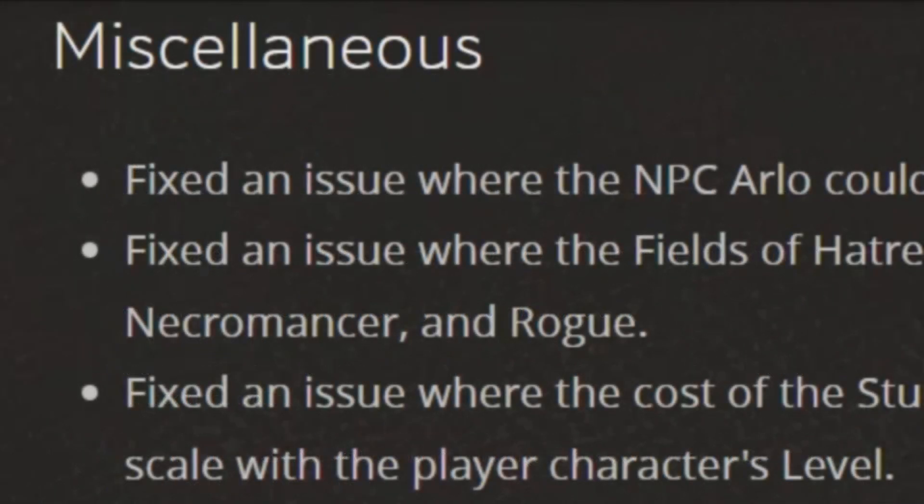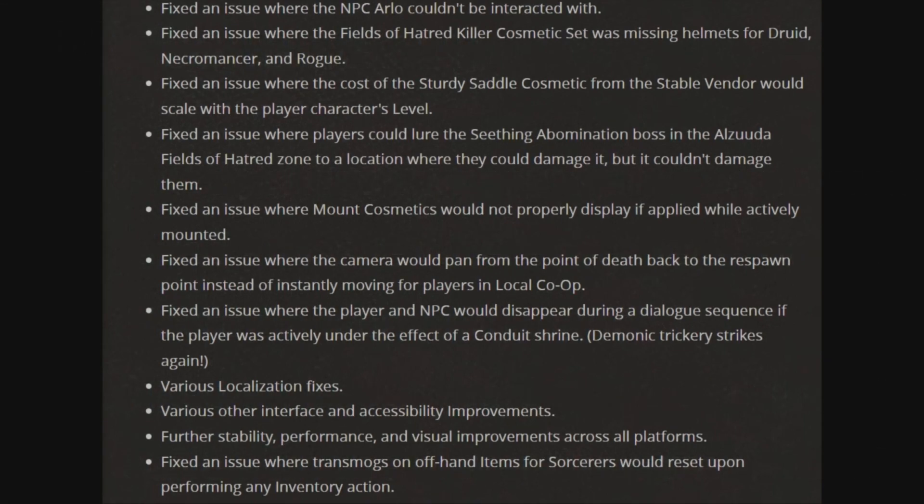Next up we have Miscellaneous. Fixed the issue where NPC Arlo couldn't be interacted with. Fixed the issue where the Field of Hatred killer cosmetic set was missing helmets for the Druid, Necromancer, and Rogue. Fixed the issue where the cost of the Sturdy Saddle cosmetic from the Stable Vendor would scale with the player's character level — that explains why it was so high. Fixed the issue where players could lure the Seething Abomination boss in the Al-Hulila Field of Hatred zone to a location where they could damage it but it couldn't damage them. Fixed the issue where the mount cosmetic would not properly display if applied while actively mounted. Fixed the issue where the camera would pan from the point of death back to the respawn point instead of instantly moving for players in local co-op. Fixed the issue where the player and NPC would disappear during a dialogue sequence if the player was actively under the effect of a Conduit Shrine. Various localized fixes and various other interface and accessibility improvements. Further stability, performance, and visual improvements across all platforms.